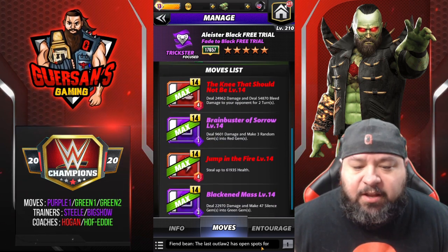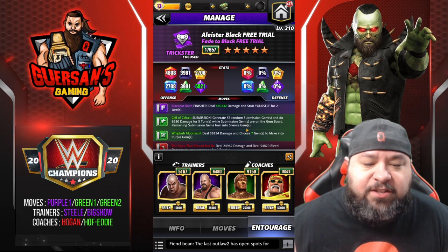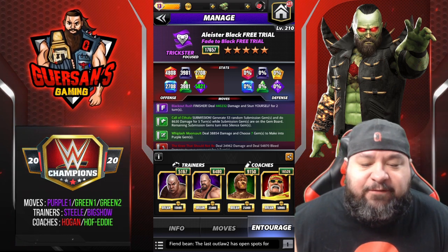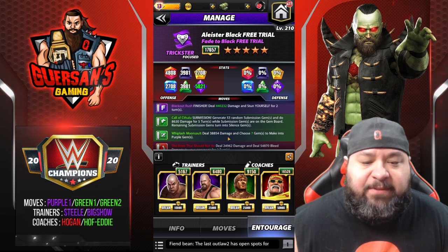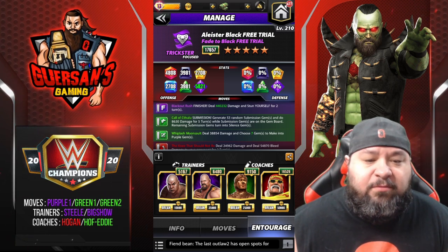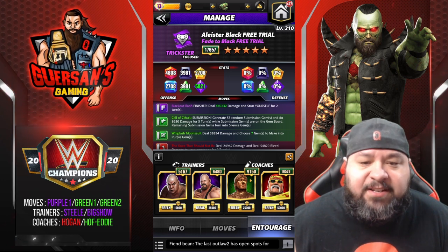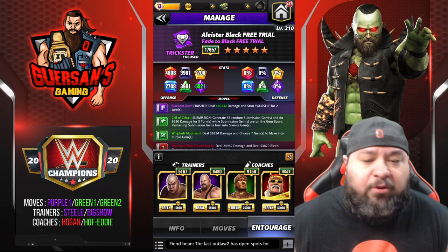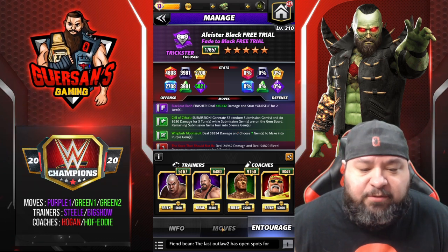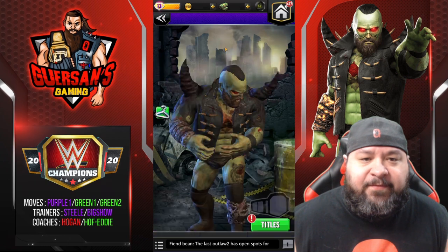Trainers: Steel to start with more green, Big Show so the finisher does 440k damage instead, and Hall of Fame Eddie and Ogun to create two more purple gems — that way you don't need Daniel Bryan as a trainer. Even if you only make five purples, if you place them well you can definitely get your 10. DX Shawn Michaels is another option for more purple and is much more common.